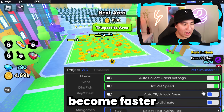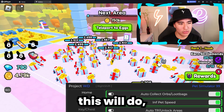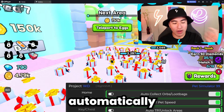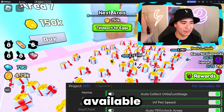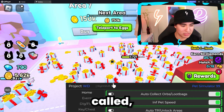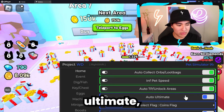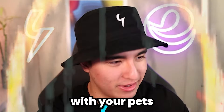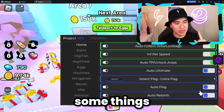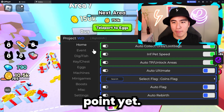If you guys want to become faster at auto farming, I'm also going to turn on auto TP and unlock areas. What this will do is automatically teleport you to the next available area — for me that's this cherry blossom area. We can also turn on auto ultimate so you can go super Saiyan with your pets automatically, and we also have auto rebirth, though I'm not going to get into that because I'm not at that point yet.